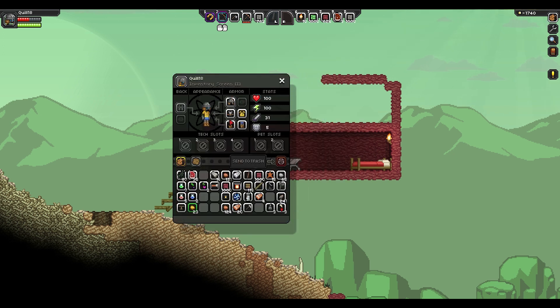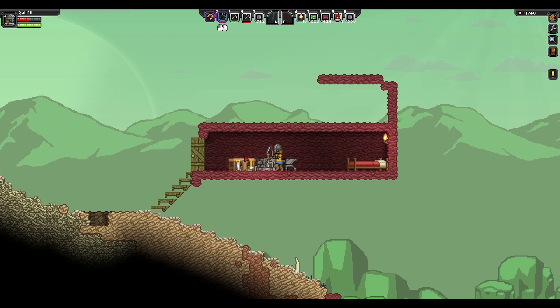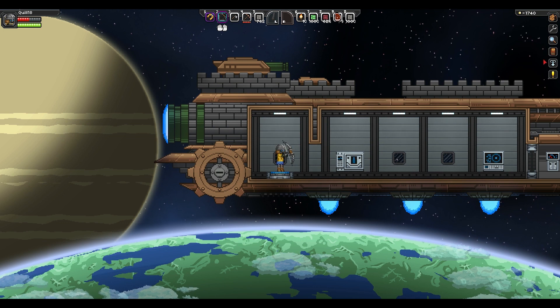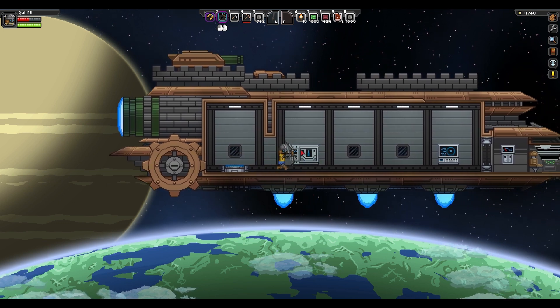In my inventory screen you can see that I'm wearing armor, and I've got some combat statistics because there's some scary stuff out there. Let's go ahead and teleport up. Maybe we should explore a new planet entirely that I haven't been to.